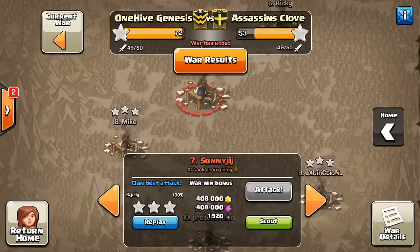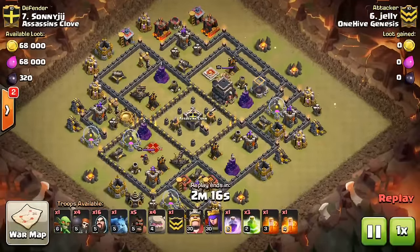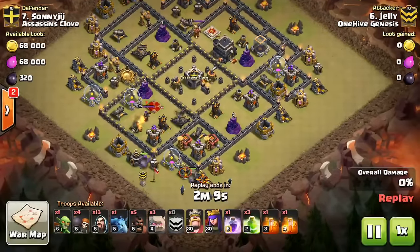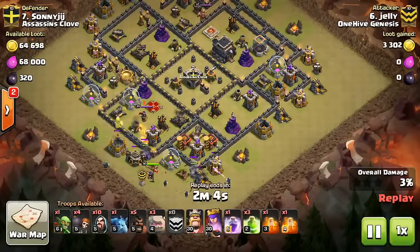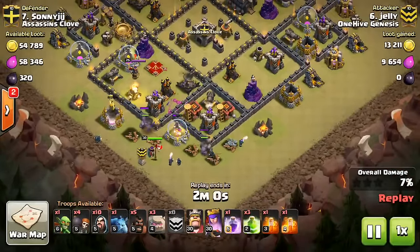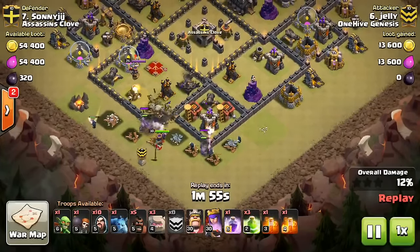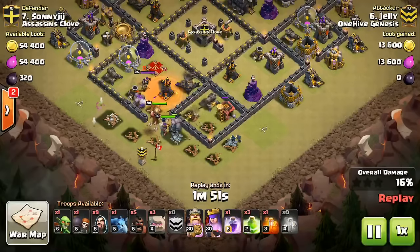Alright, we're just going to move down two bases and take a look at one more kind of high-level Town Hall 9 attack. This is Jelly taking on number 7, doing it with the Golem Avalanche. And like I've said before, you don't need four Jumps — you can do it with three. See how many Jumps the base needs. He brings a few Hogs — those are always nice touches, having a few defense-targeting troops just where you need them, where you can get good value for them. And brings that Rage, because he doesn't need all those Jumps. Very smart planning — see what you need for the base. There's not one set army comp; it's base-specific.